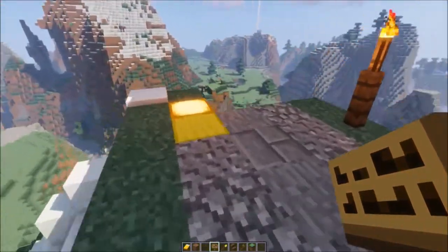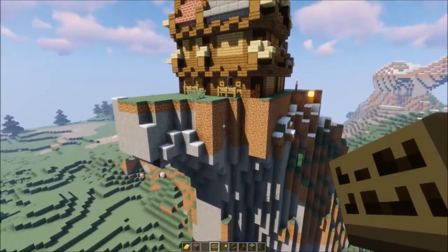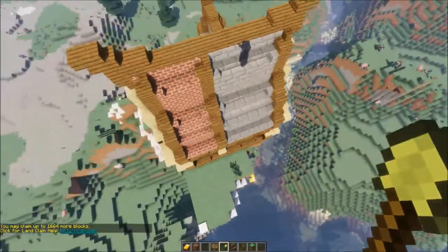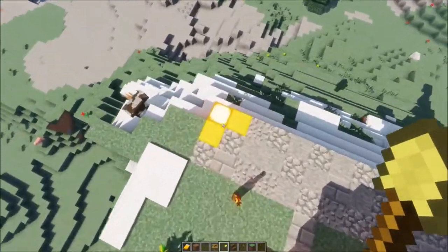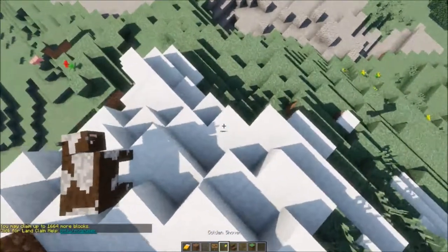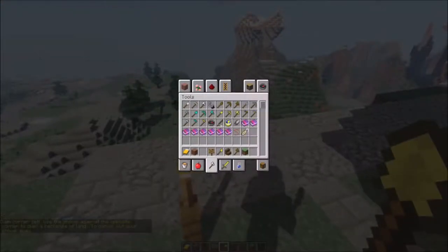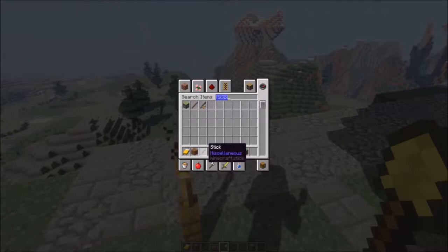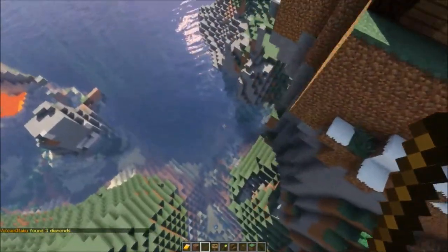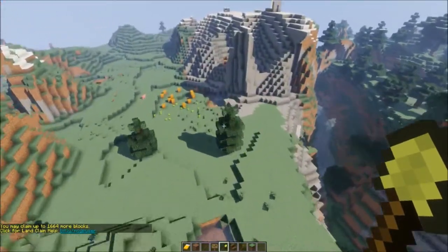There we go, I've got my claim here and this kind of claims my mountaintop. It shouldn't be able to be messed with — not saying it couldn't. Hackers, be nice, don't do it. There's my claim all the way down there — awesome! I want to click this corner. If I hold a stick it should show me — it doesn't, but it definitely works, I've seen it work. Someone found three diamonds — sweet! Anyway, it's claimed, let's go.